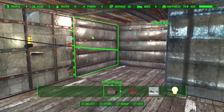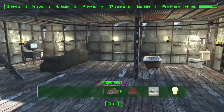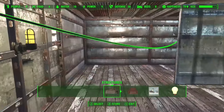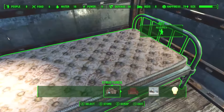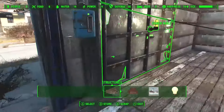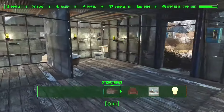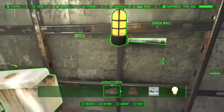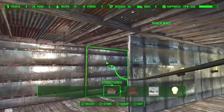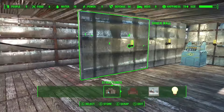I was trying to get a door set up for these areas — these segregated rooms — like an actual wall with a door for privacy purposes. Same with the toilet. I tried everything I could. There is no possible way to make a door inside of this structure.